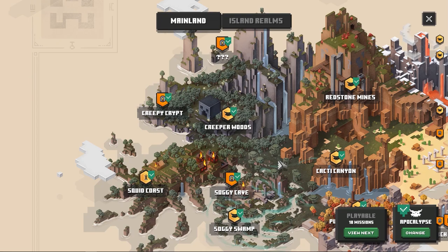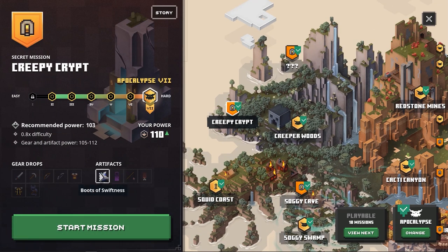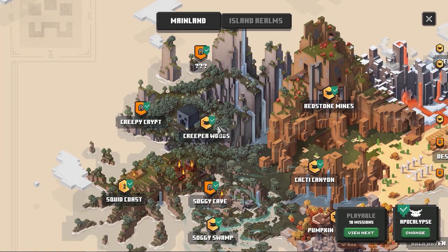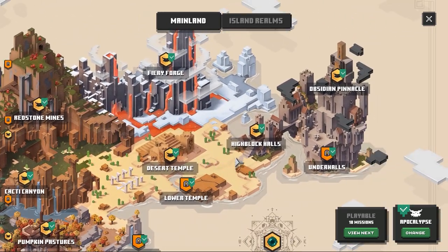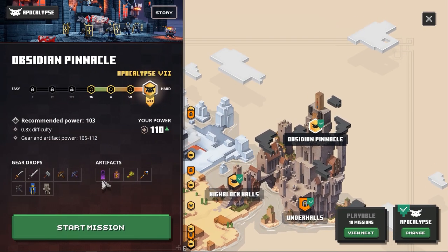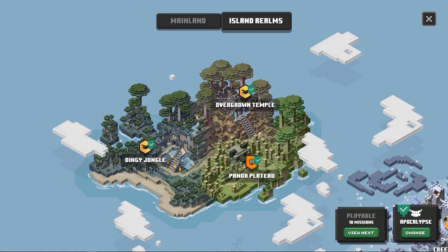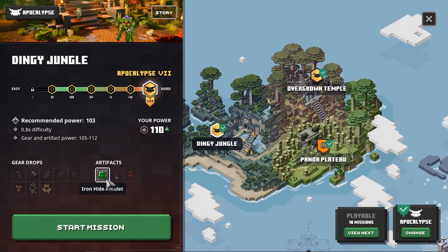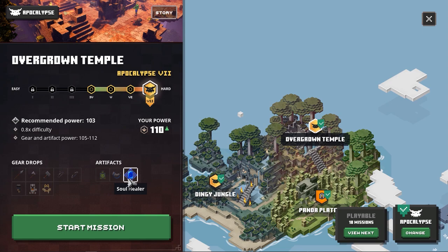So, I already showed you how to get the Soul Healer, the Death Cap Mushroom, the Ironhide Amulet, and the Gong of Weakening. For the Ghost Cloak, you only have to go to the Creepy Crypt — this one drops both the Boots of Swiftness and the Ghost Cloak. On the Creeper Woods itself, you can also find the Boots of Swiftness. On the Jungle Awakens DLC, there are also some drops of the items I mentioned — on the Dinghy Jungle you can find the Ironhide Amulet, and on the Overgrown Temple you can also find the Soul Healer.